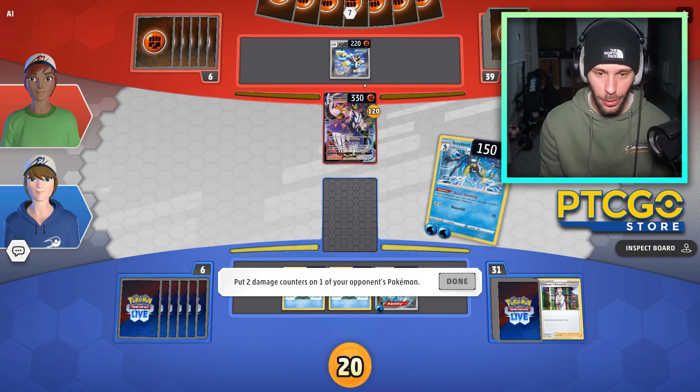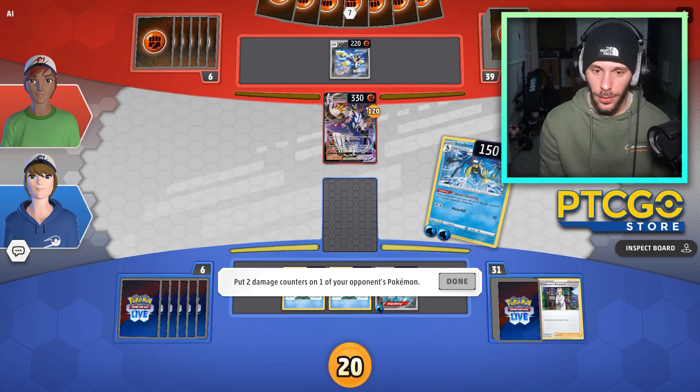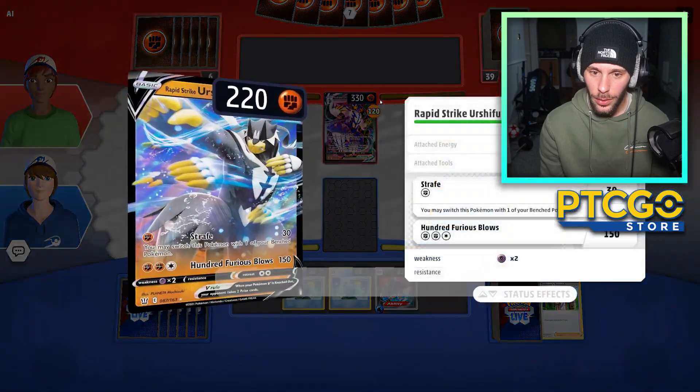One thing that kind of irked me when playing the game is how much you have to drag and move things. It's something as simple as: if I play a Boss's Orders, I can't really put Boss's Orders on the card I want to gust. You have to play it, then click it, which is very strange. Another thing is when I was playing with the Quick Shooting Inteleon — if you use its Quick Shooting ability, it's not like PTCGO where you just click on what you want the Quick Shooting to go to and it does it.